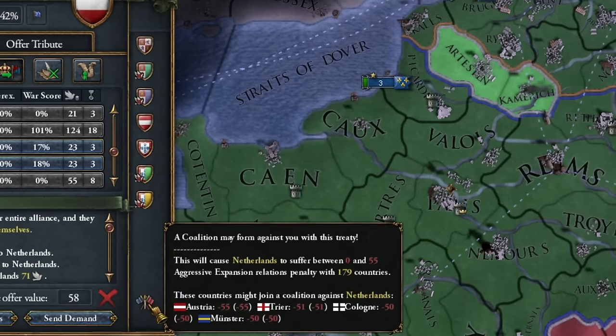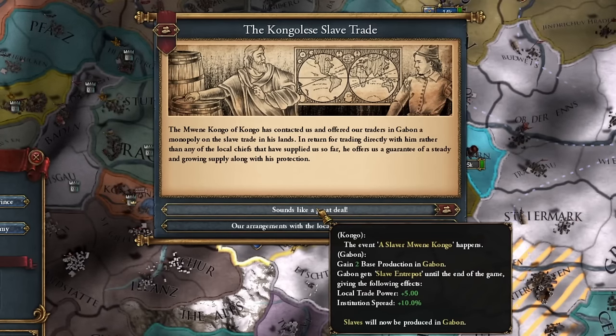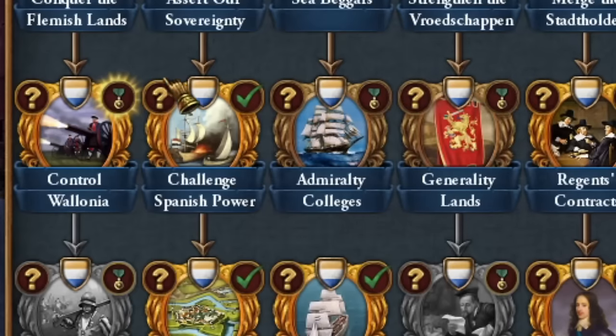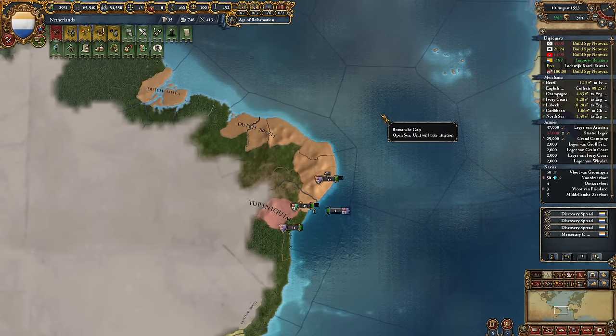Conquering these two provinces won't end too badly for us. I also managed to implement global volunteer work for free. The last two provinces are finally coming to me — it's what the missions required — and a beautiful colony in Brazil will be established shortly. But I haven't conquered everything. Let Spain continue colonizing here because they're much faster at it than me.